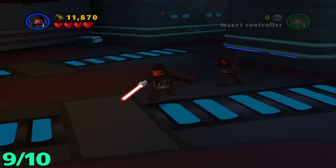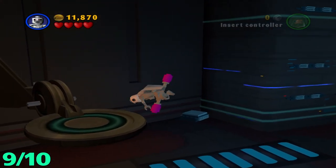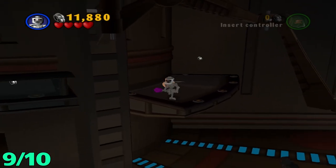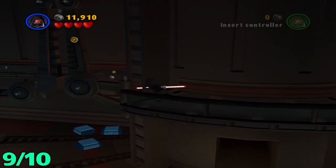Once you've opened up all three or pulled all three levers to open up the door to proceed with the level, you're going to want to come over here and jump up on this whole platform and make it over here. Just make your way across this little platform.